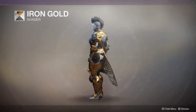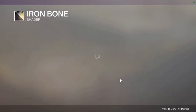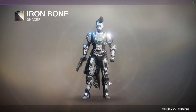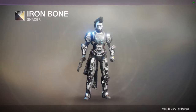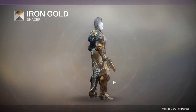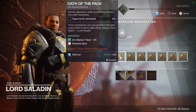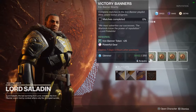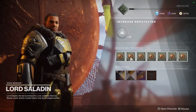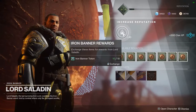We can preview the new shaders as well — Iron Gold and Iron Bone. That's way too chrome, way too bling for me. It might look good on other characters, but Titan is a no-no. And it looks like we have powerful gear. It doesn't reward the exact items anymore — it's just powerful gear from the bounties. The quest is what actually gives you the new armor.